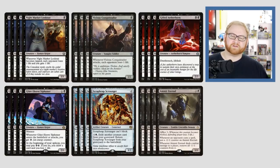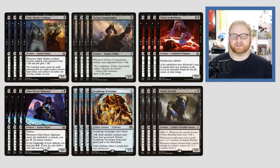Gifted Aetherborn is a little bit different — it has Death Touch and Lifelink for a two-mana 2/3. Death Touch Lifelink is very powerful right now, and the Lifelink is quite important because it helps us beat the curve against a Mono Red Aggro deck. It's also just two mana, so it's a lot of power and toughness, and Death Touch for just two mana.